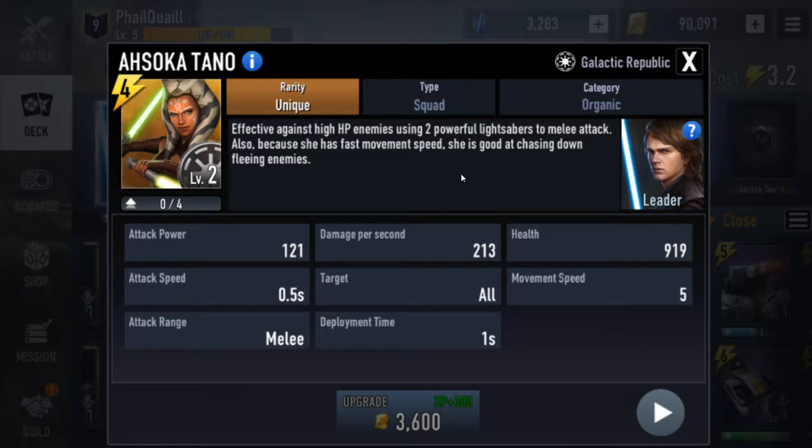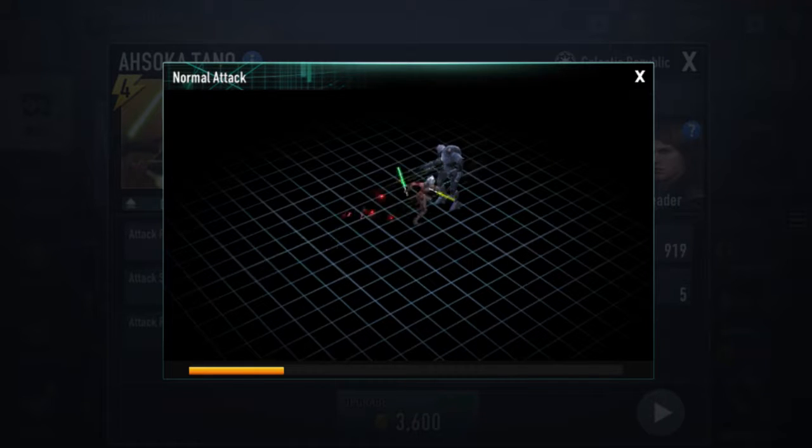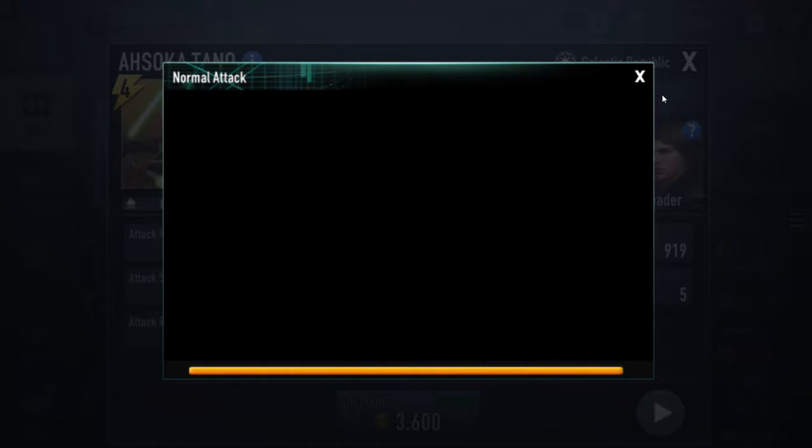Instead of throwing her lightsaber, Ahsoka actually charges in, which is pretty crazy. As you can see here she charges in and then runs away super quick.